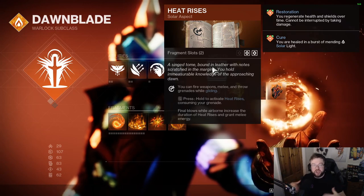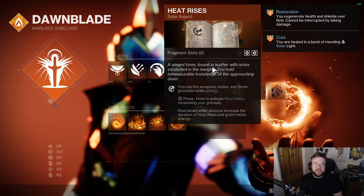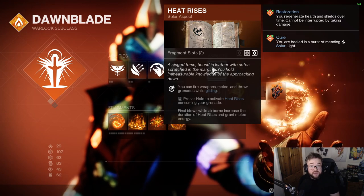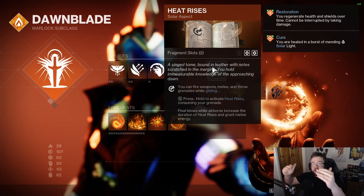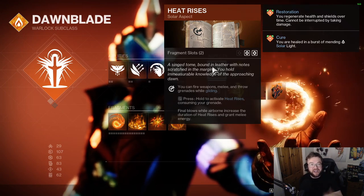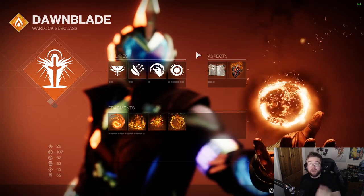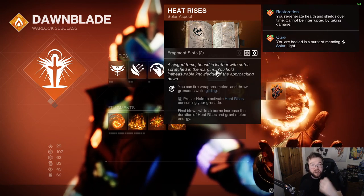Final blows while airborne increase the duration of Heat Rises and it almost doubles the uptime, which is really good. It also grants you melee energy — and remember, Sunbraces basically wants melee energy, so it always wants melee doing something and getting kills. A key tip: if you haven't got a melee kill and you've used your melee ability, just stay in the air, try and get kills in the air, and you'll get melee energy back as well.